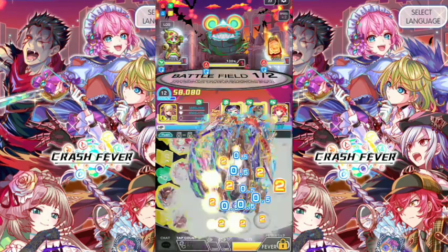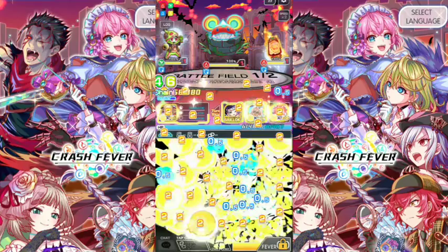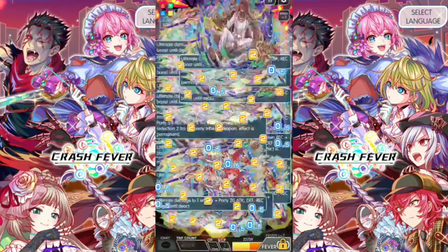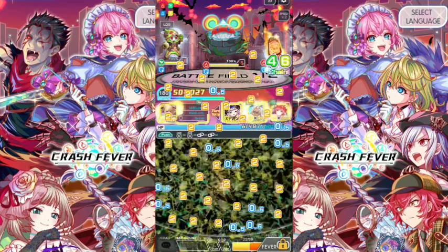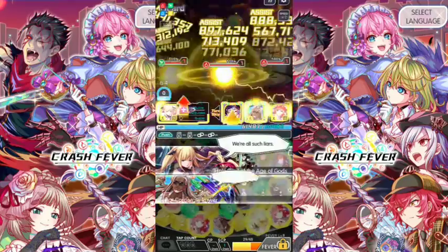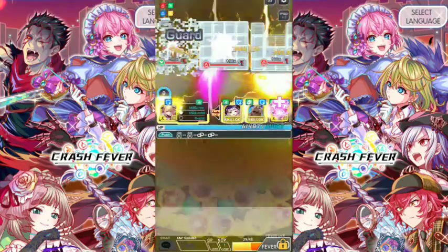We've got a lot of C skills and multi-chain until activated. It's Alice — we only got three taps. We do not have tap boost, but it's still okay. All the defense are down.